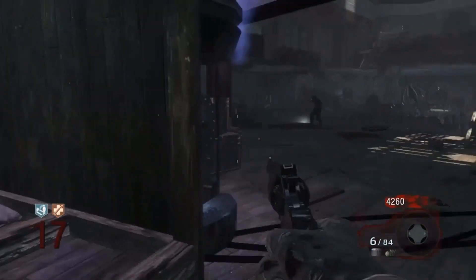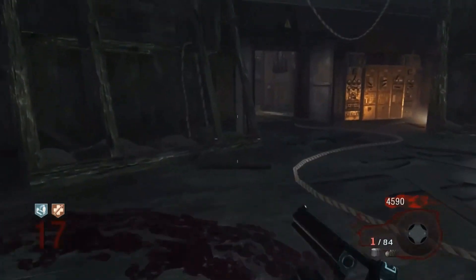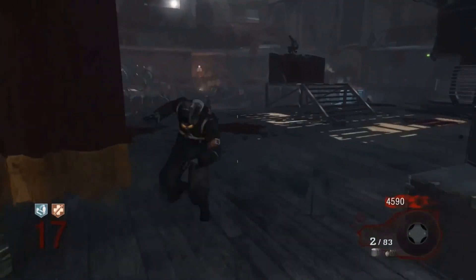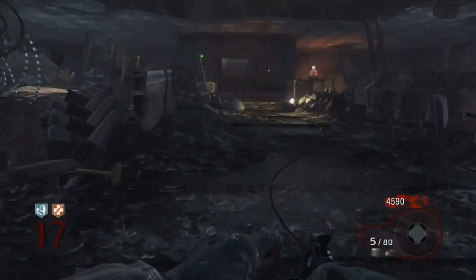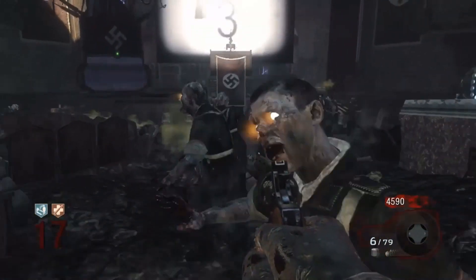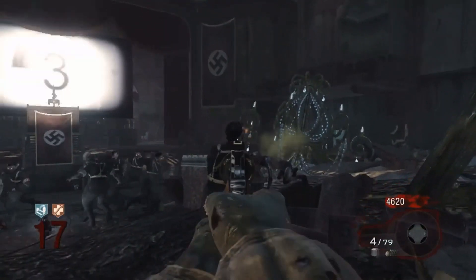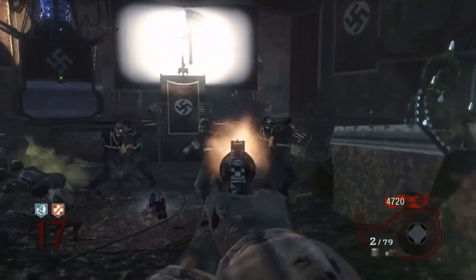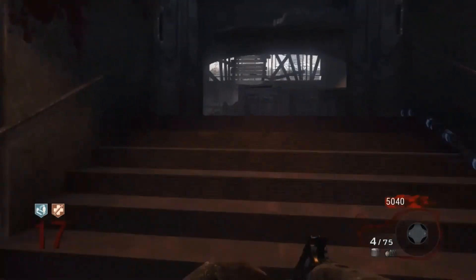I've always had a soft spot for the Python. I think it's a very underrated weapon and actually very good in a lot of ways. It's a semi-automatic revolver with six bullets per magazine and 84 in the reserve ammo, so you get plenty of ammo. It's only available out of the mystery box — you can't buy it off the wall — and I think it's an overall fairly decent weapon.